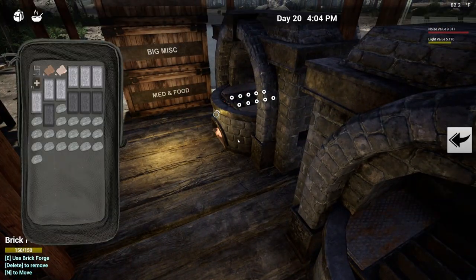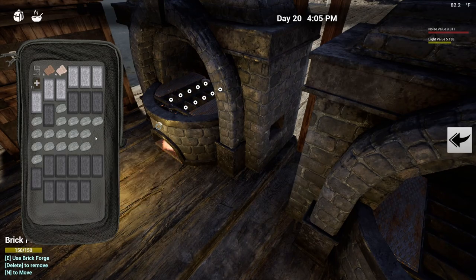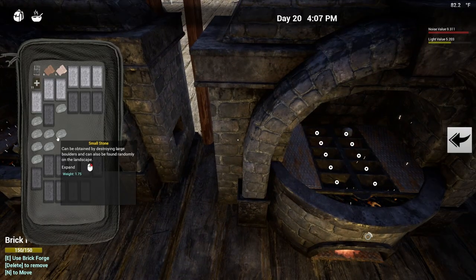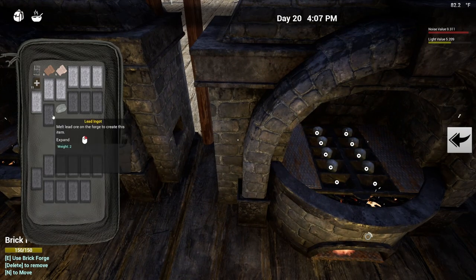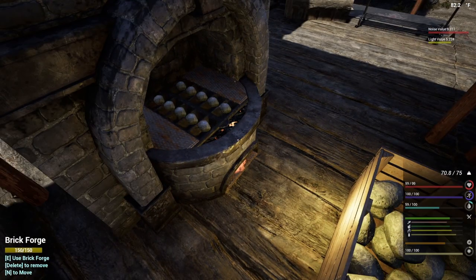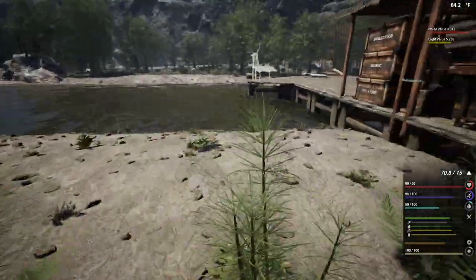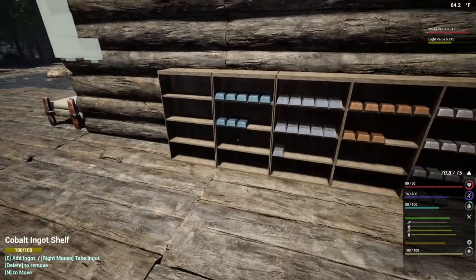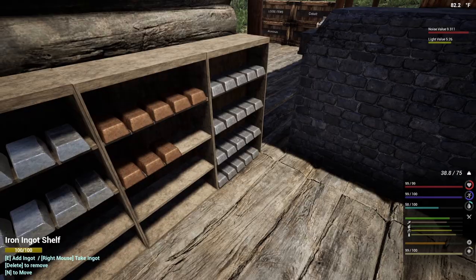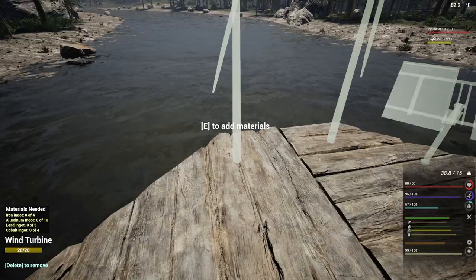Let's go ahead and do this real quick too — we've got to keep the iron flowing because iron is always a thing in this game. We right-click and oh, we're almost overweight — that's crazy. We could probably go ahead and dump these real quick. We actually overflowed already so let's go ahead and dump these in here.